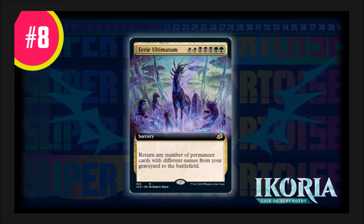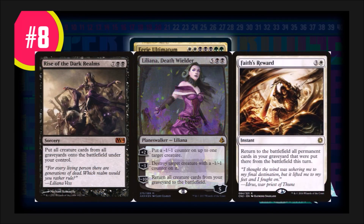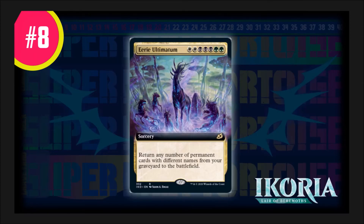Looming in at number eight, we have Eerie Ultimatum costing two white, three black, and two green. This sorcery has a powerful effect for both Cube and Commander — both being singleton formats. It says return any number of permanent cards with different names from your graveyard to the battlefield. In Cube, this is a win condition coming back from a long battle. In Commander, it gets back a lot of cards needed to sustain yourself. You have cards like Rise of the Dark Realms, Liliana Dreadhorde, and Faith's Reward that do similar effects — this card adds to that rare ability, making a spooky number eight.